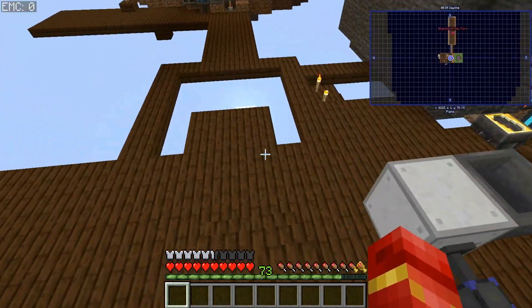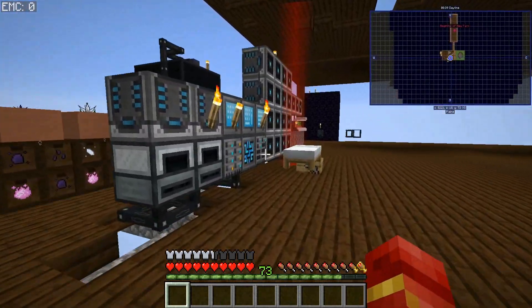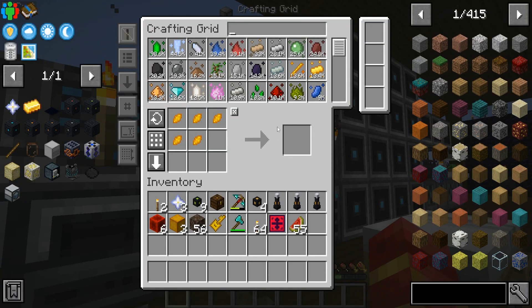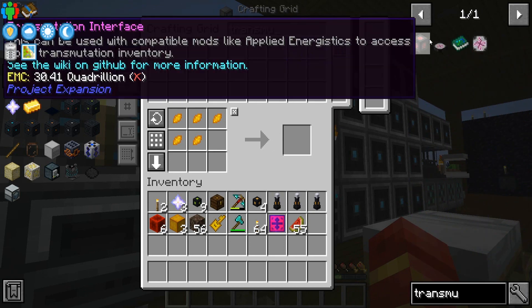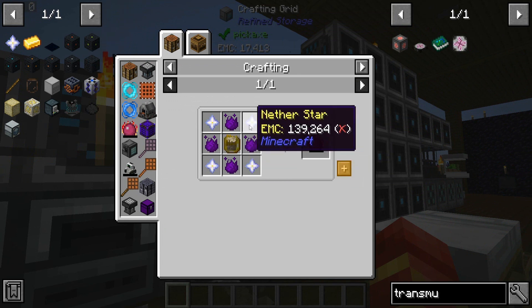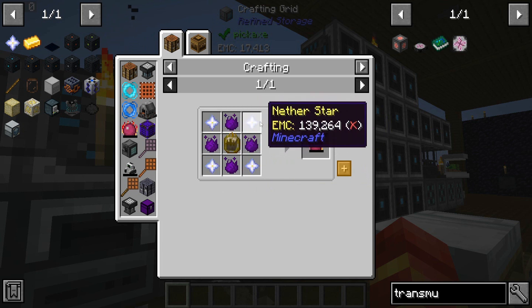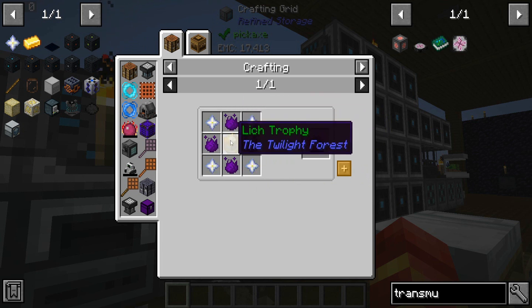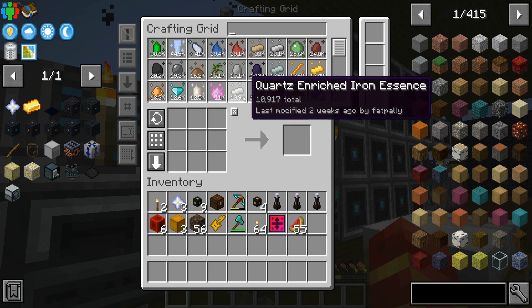While we wait, one of the things I actually wanted to get started on is getting into EMC. To get into EMC we need a lich trophy, four nether stars, and insanium. Nether stars are easy to get, but the lich trophy requires us to go into the twilight forest.